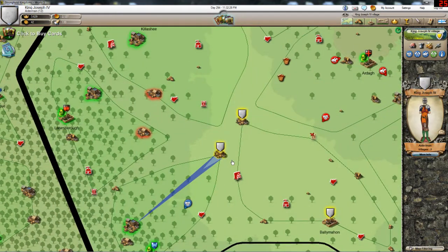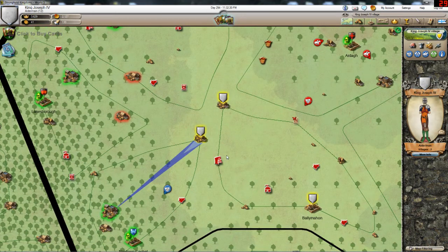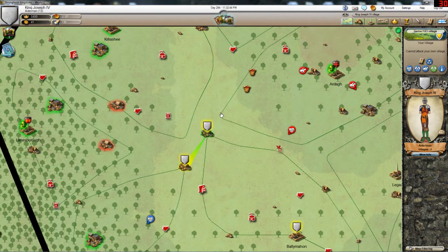Those guys who have been threatening me did nothing so far — they just launched that one attack and that's it. Even though I captured their friend's village, they can do nothing about it. Even if they raze this second village, their friend won't come back, and they will just waste troops and honor.